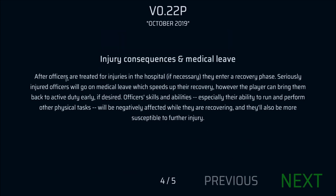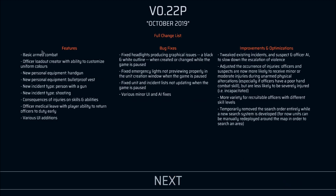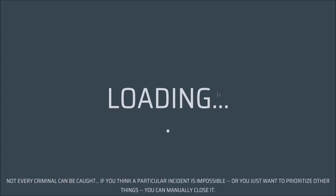Injury consequences affect medical ease on the officer. New types of incidents include fights and assaults. Features include basic armed combat, officer loadout, new personal equipment, and consequences for injuries on skills and abilities. There are also bug fixes and optimizations. You guys can read that if you want, but we're going to hop right into it.